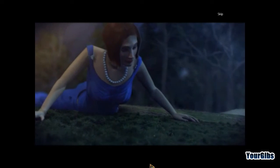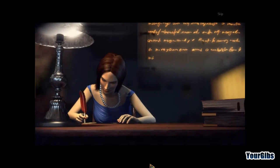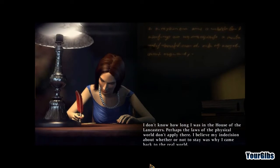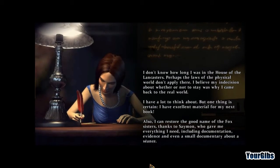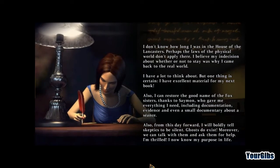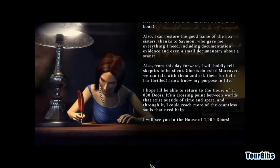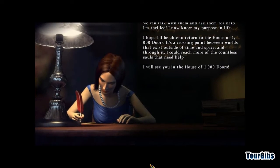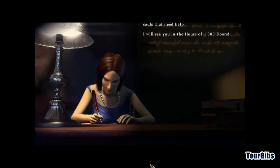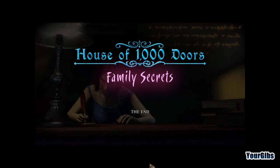I guess I made my decision. Am I supposed to read this? "I don't know how long I was in the house in Lancaster — perhaps the laws of the physical world don't apply there. I believe my indecision about whether or not to stay was why I came back to the real world. One thing is certain: I have excellent material for my next book. I can restore the good name of the Fox sisters thanks to Seaman, who gave me everything I needed. From this day forward I will boldly tell skeptics to be silent — ghosts do exist. I will be able to return to the House of One Thousand Doors — it's a crossing point." See you in the next House of 1000 Doors! That's an awesome way to go out, folks — clearly that's the end of the game.